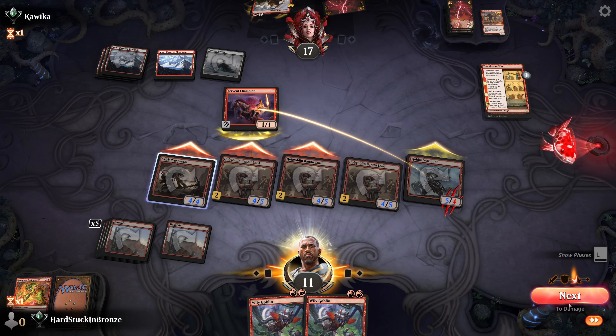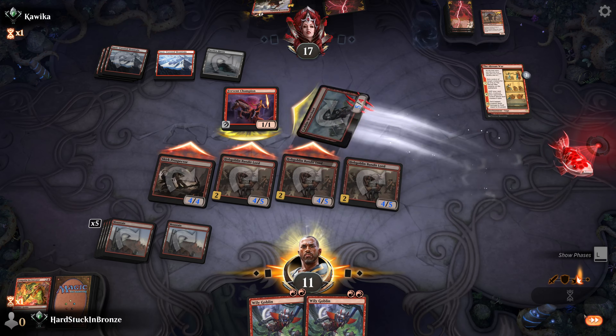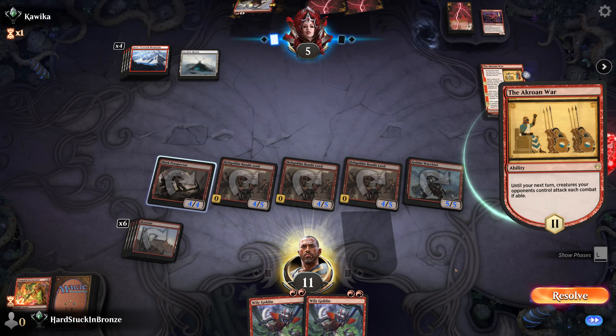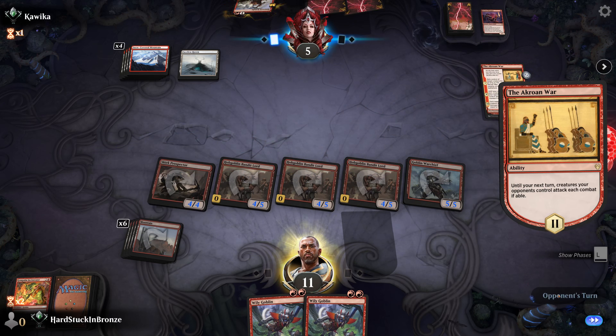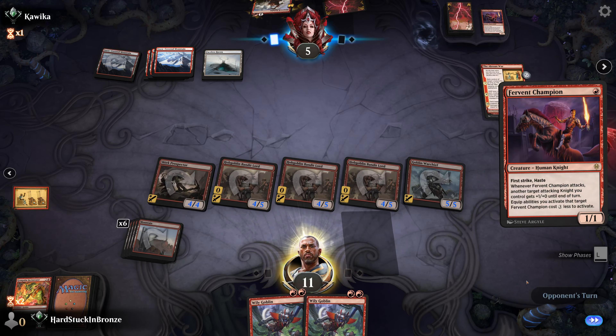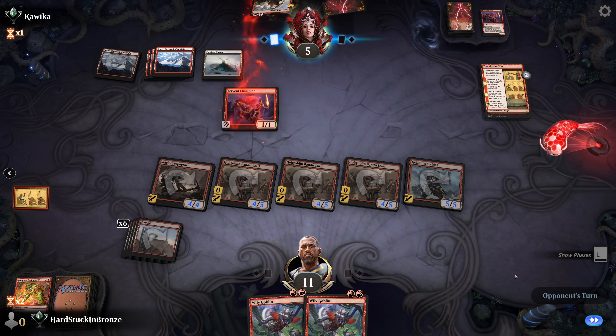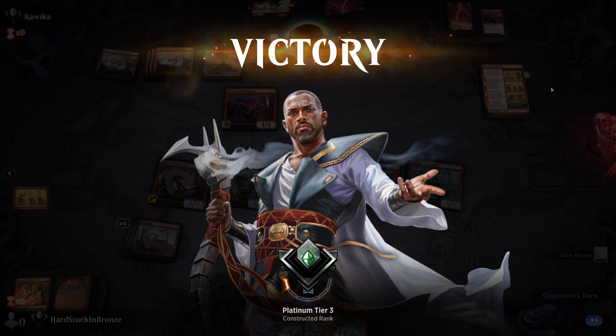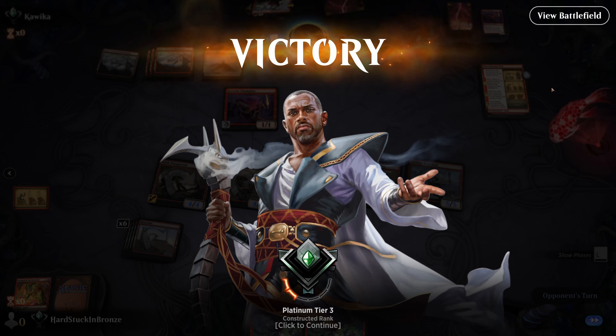We're getting close - just need to hold on a little more. My stuff getting goaded is completely fine. They're just trying to deploy blockers - they can animate Faceless Haven, but as far as I'm aware there's no shenanigans they can pull there. Opponent sees the writing on the wall - that is four and two after round six. I forget if we won round five or not. Anyway, here we go on to the last round. Let's finish out with a win.